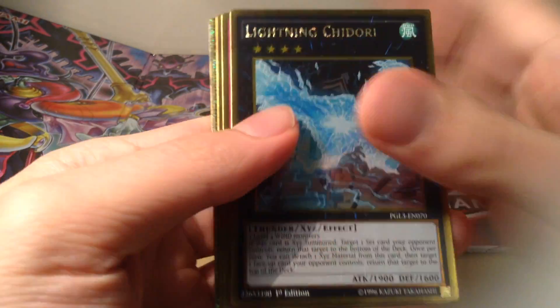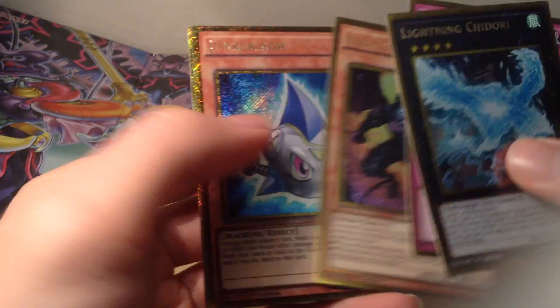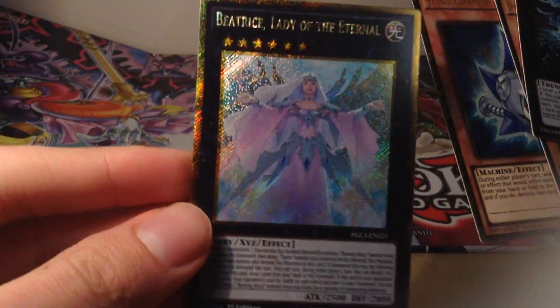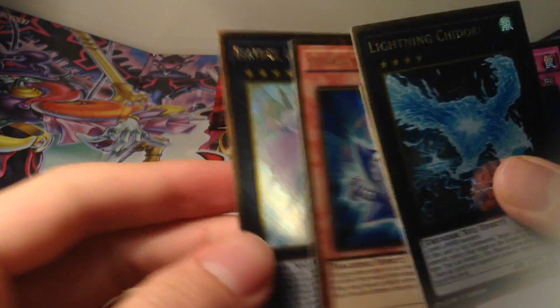Lightning Chidori, Remove Brainwashing, Draheek, Malwatch the Burning Abyss, Junkery Bow, and a Beatrice — very nice. That's the new Burning Abyss support, although it's not named as a Burning Abyss, which is actually quite important, I think.